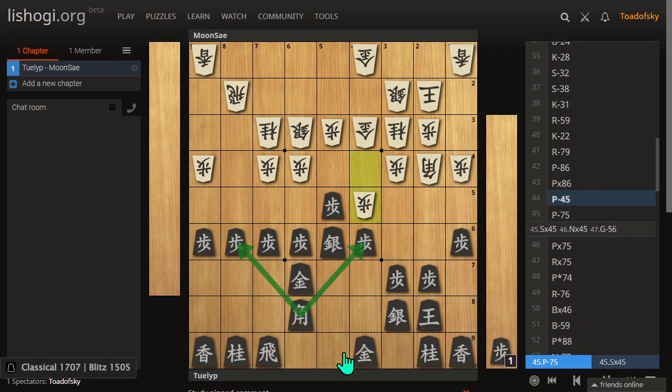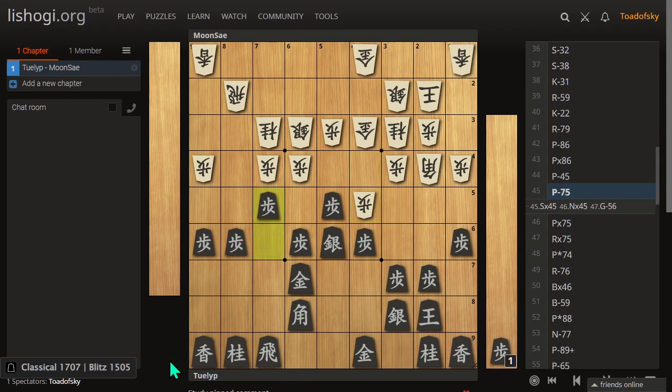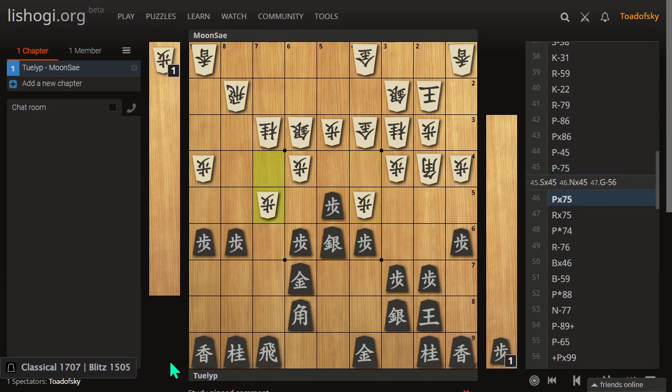So this idea is as strong as it is common. Gota finds it, of course, which is great. It's a wonderful idea. Senta decides to counterattack at this moment.